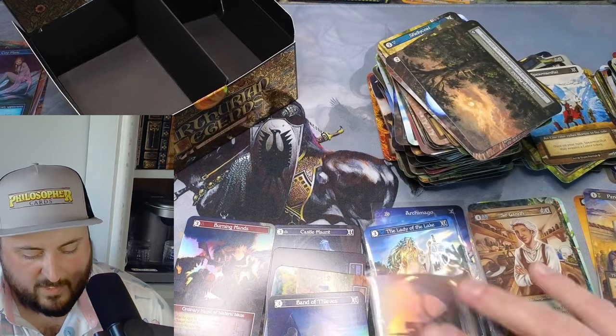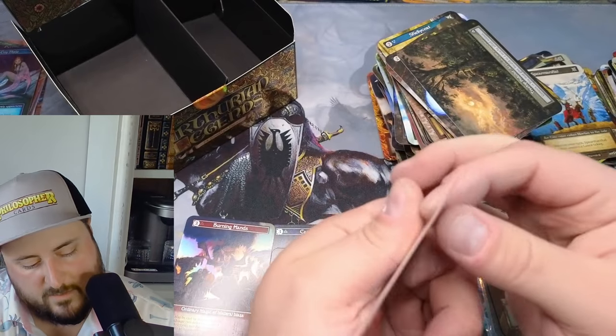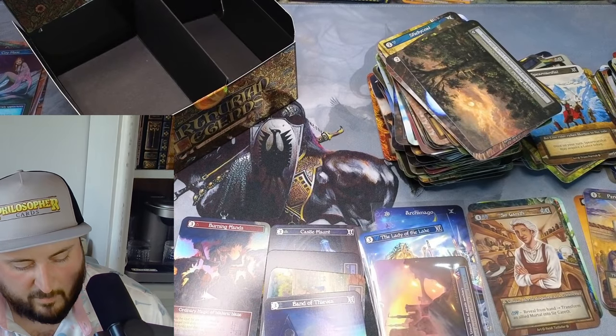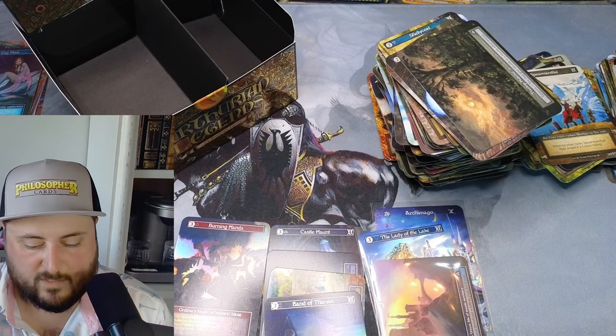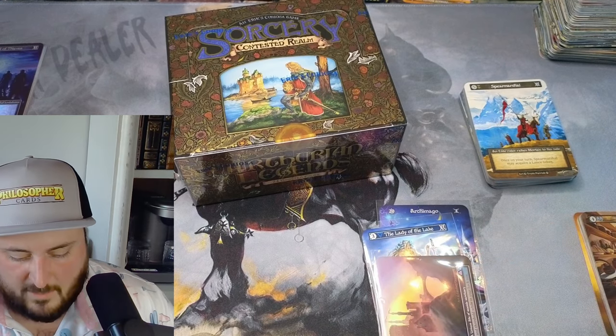In this box we only had four really solid ones, but we did have Tintagel and the Table — and that is stunning. It's a great pull. We've had three solid foils in three boxes and some nice uniques, but a lot of duplicates. A lot of duplicates. So — next up.